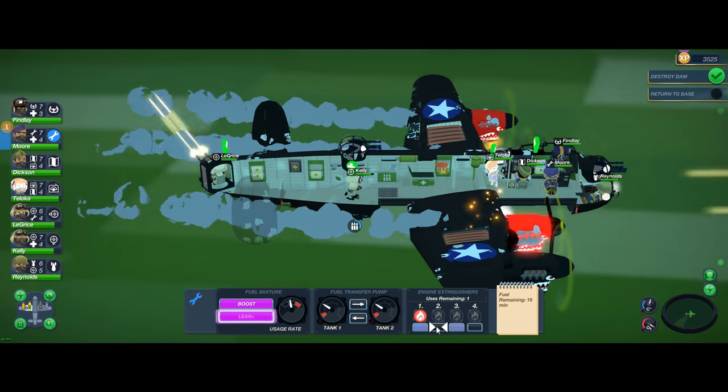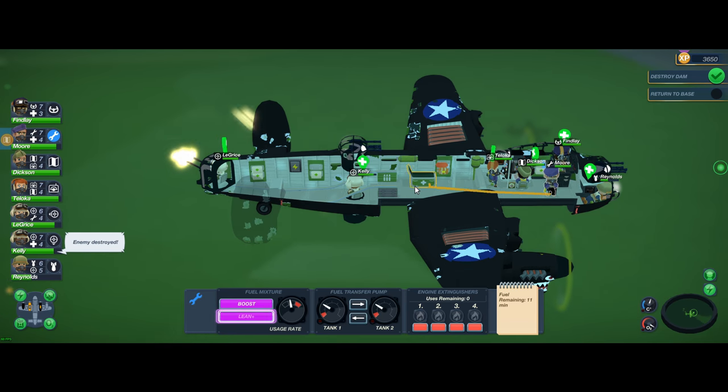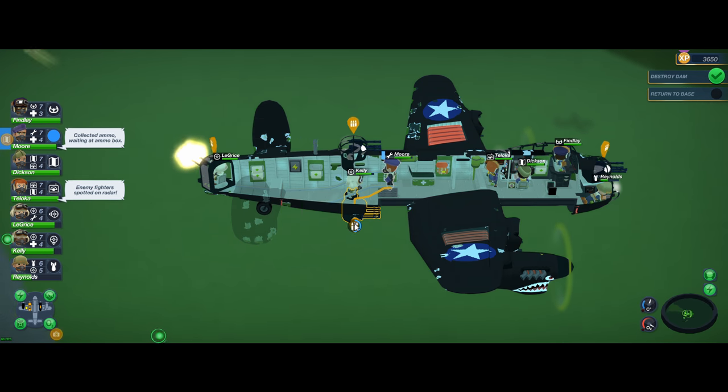I get my extinguisher running on the engine, trying to save it before it falls off the plane — which can happen. I've got fire in three engines and two of my engines just fell off the aircraft. I have one left and it's on fire. Looks like all the fires are out but I'm down to just two engines. They fell off the freaking aircraft.